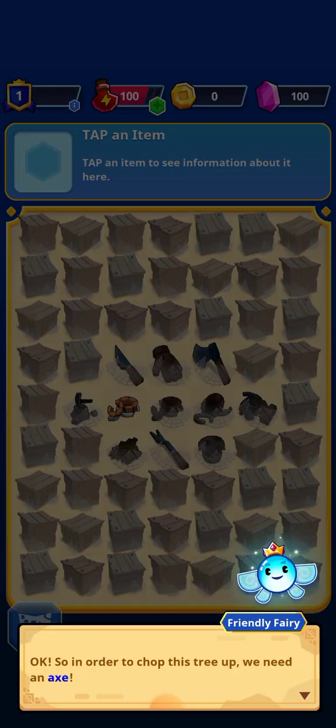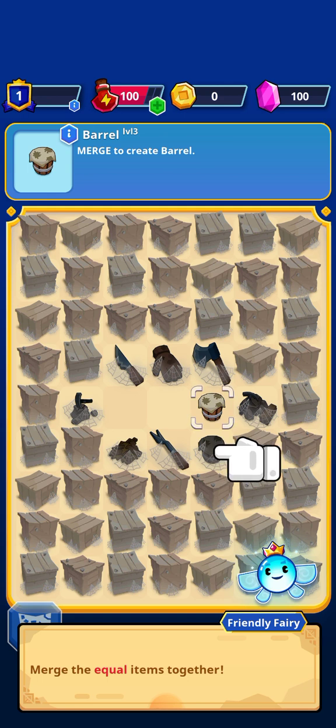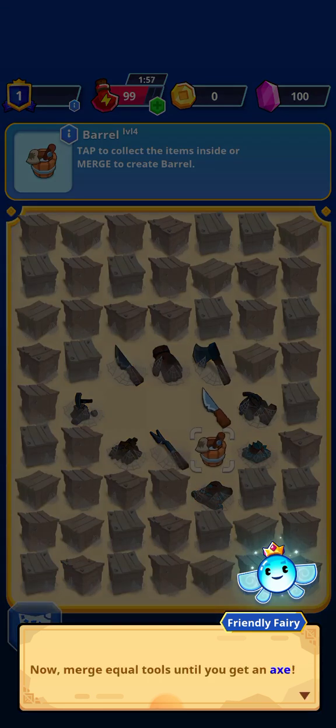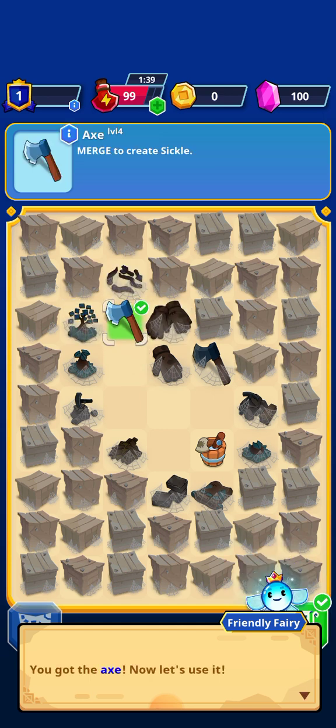Oh, it's this. Okay, so in order to chop this tree up we need an axe. Let's start by merging these. I've played this kind of game before — merge the equal items together. You made a barrel; tap it to get tools from it. Now merge equal tools until you get an axe. We got an axe! Now let's use it.